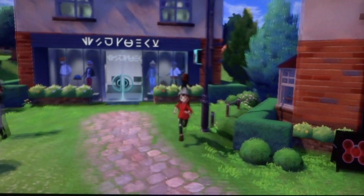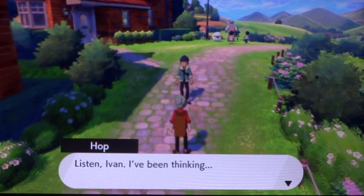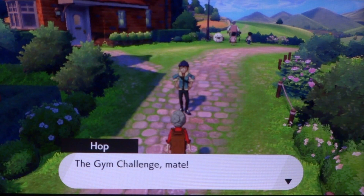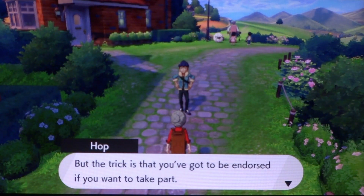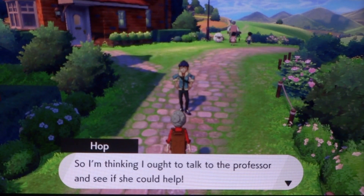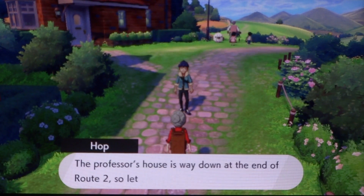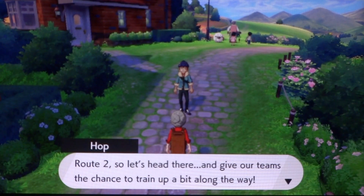Let's continue on then. So right now our mission is to go to Route 2 to meet the professor. Oh, there's Hop! 'Listen Ivan, I've been thinking — if you're a Pokemon trainer now, you must want to try your hand at the gym challenge, right? The annual competition where trainers can battle for the right to challenge the champion. But the trick is you've got to be endorsed. Lee doesn't seem to think I'm up to snuff, so I'm thinking I ought to talk to the professor. The professor's house is way down at the end of Route 2, so let's head there and give our teams the chance to train up a bit along the way.' Yes, let's do that.